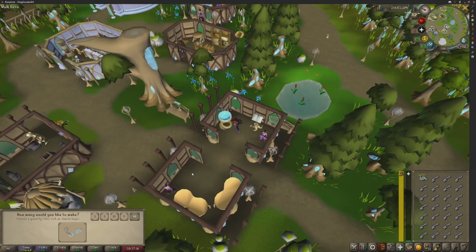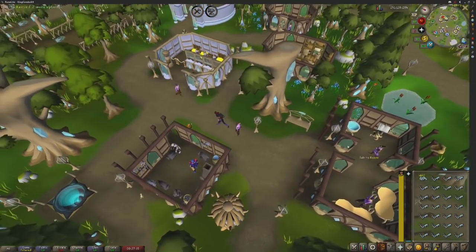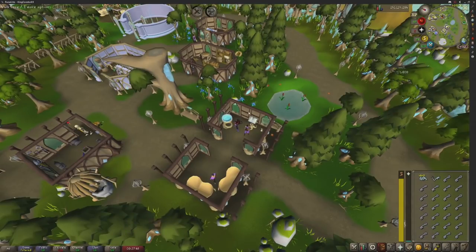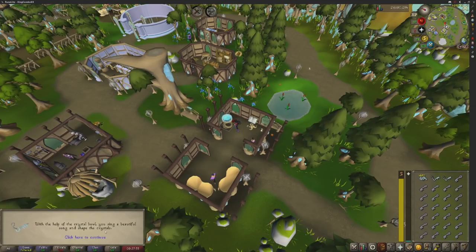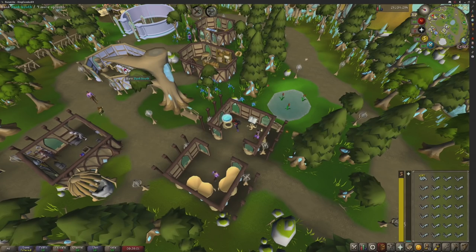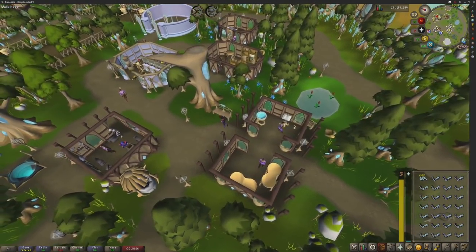We're going to make 27 keys at a time. I'm starting the clock the second I hit this button to see how long it takes from bank to bowl to bank. One problem I found straight away: every time you click on the singing bowl, it resets back to one instead of all. You have to go back and press 'all' every time. Remember that - don't forget if you're ever doing this, you have to press all every time. That's very time consuming.